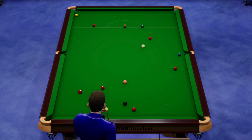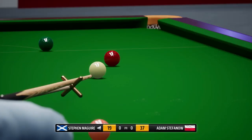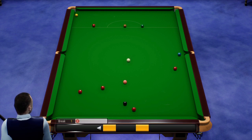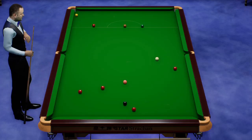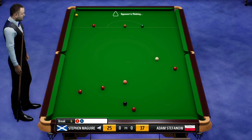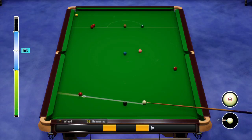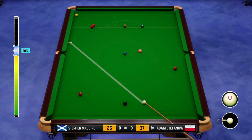We've missed that red — not ideal, not ideal. Adam Stefanov 36. McGuire takes the chance and goes all the way. Six-six. There are plenty of different options here — you can go for the red next to the yellow, or the red to the far bottom left. He opted for the pink and he misses! Stephen McGuire seven — that's a careless mistake from Stephen McGuire.